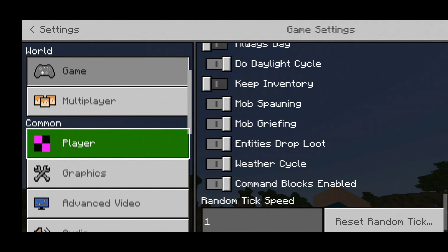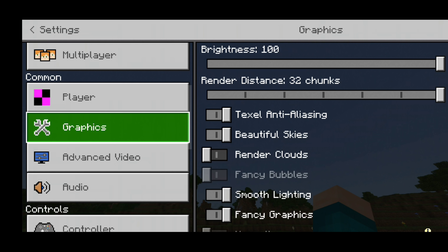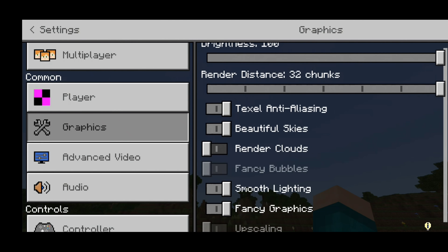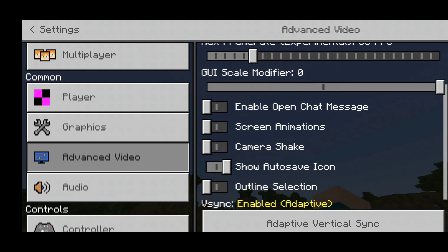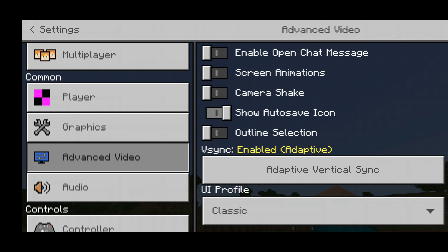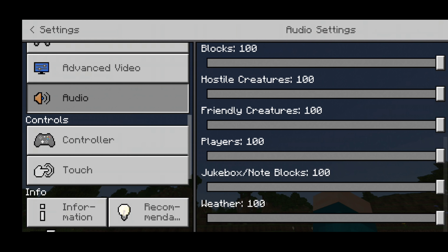We also have a bunch of new settings in this client. Scrolling down, it sorts everything out for us — we have common settings, new graphics options, and advanced video settings where you can change the maximum frame rate. The lower you set it, the better your game should perform. The settings are far more organized, and you can toggle options on or off depending on what you like.